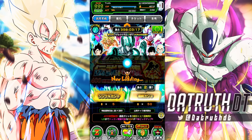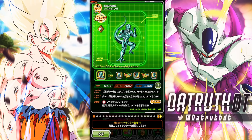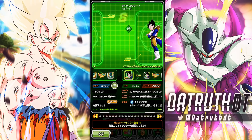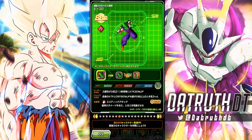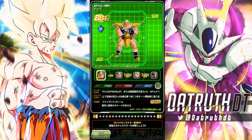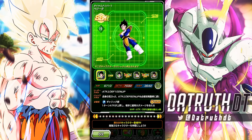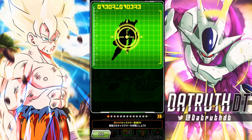Surprisingly, Goku and Vegeta's banner is as good as we would expect — those banners are always crazy. This banner is actually a little bit better than expected. If you're a global player, keep in mind that you're going to have the LR Goku and Gohan over Graded Vegeta featured, which is definitely a huge global W. This is definitely a banner you do want to summon on.